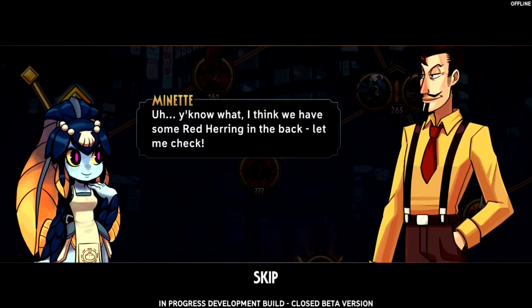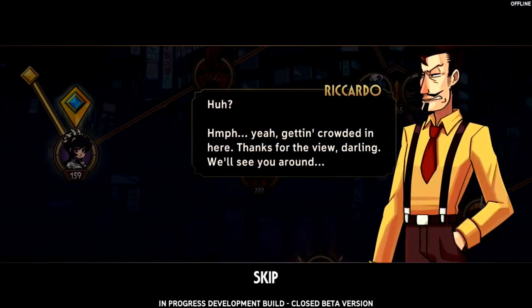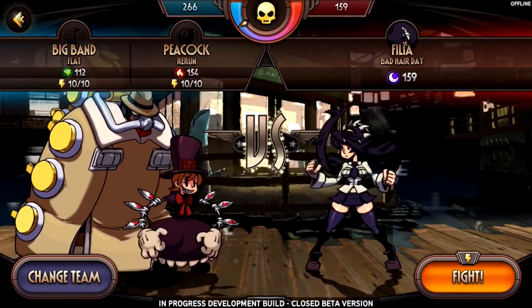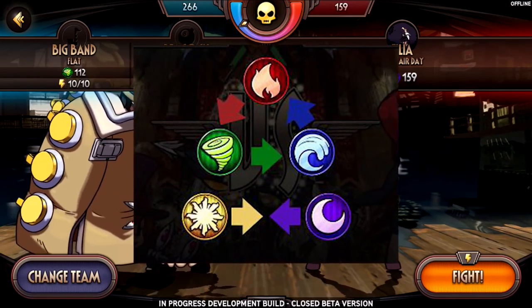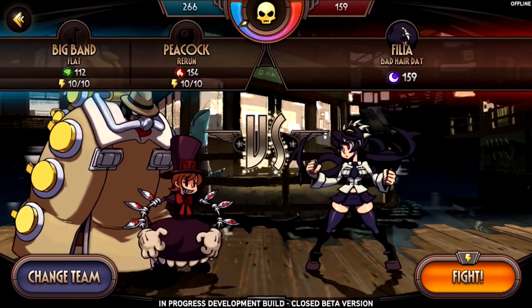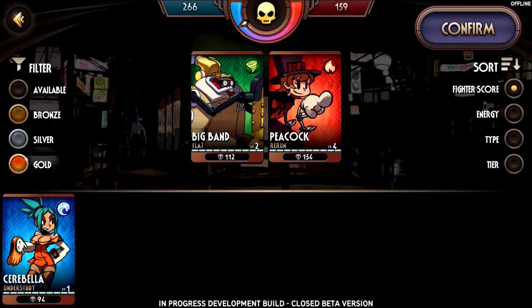Here we're going to be fighting Filia. I'm just here to show off gameplay. As you can see, you can choose your teams, but the way this works is a bit different than you might expect. There are little symbols next to the characters — for example, Big Band has a green symbol and 112, Peacock has a fire symbol and 154. Think of it like a typing sort of system.